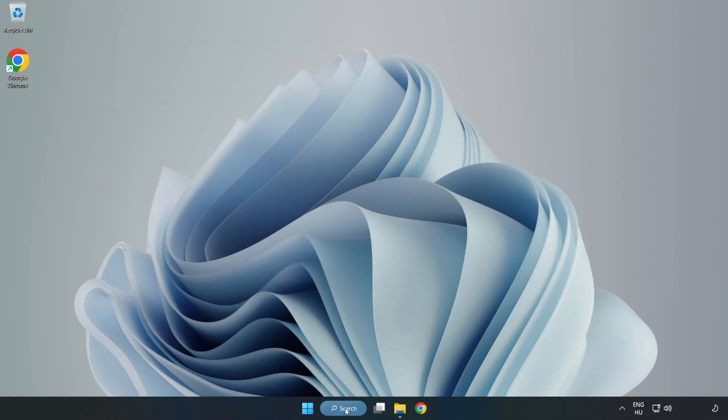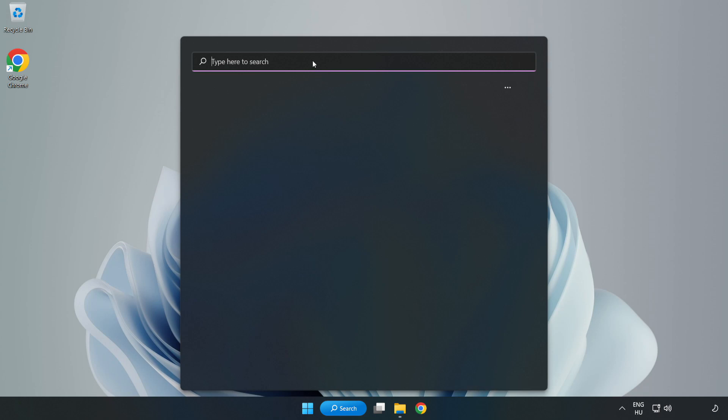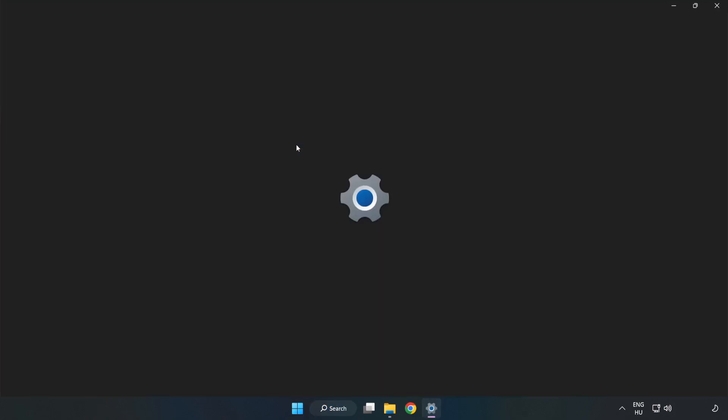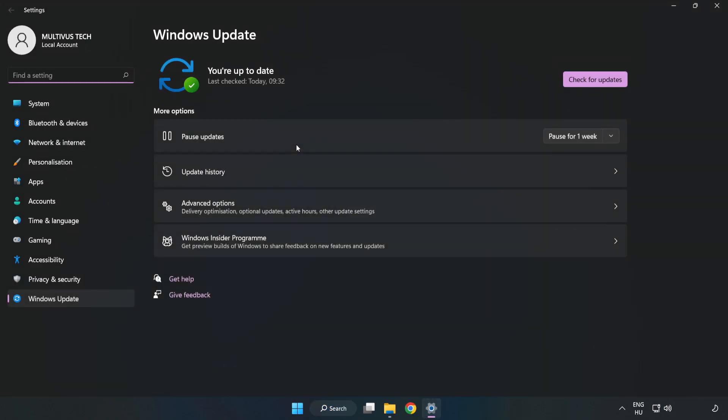Click the search bar and type 'Update'. Click Windows Update Settings, then click Check for Updates. After it completes, click Close.